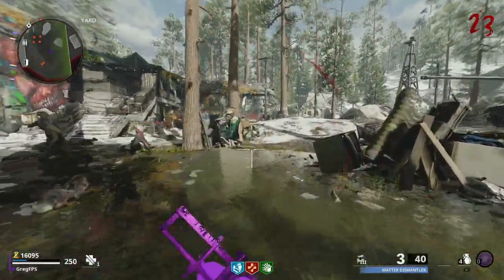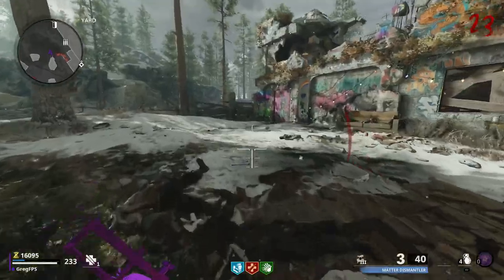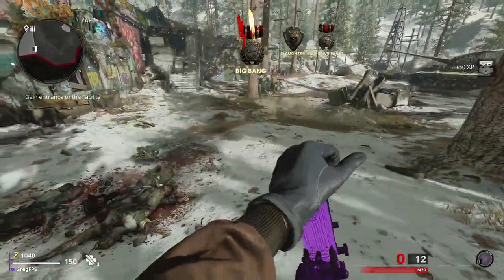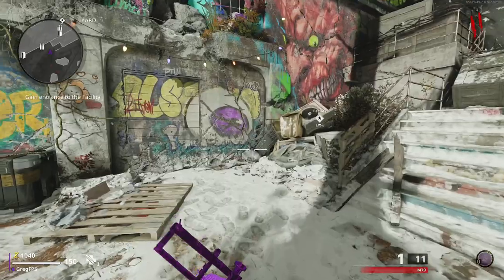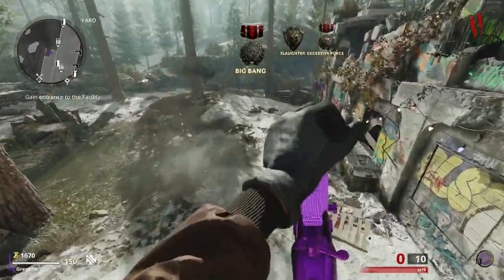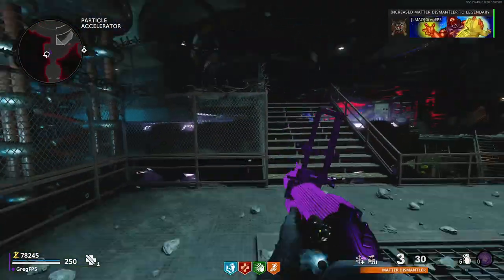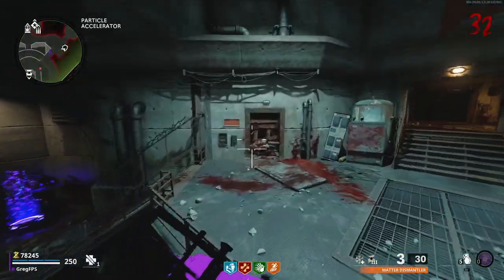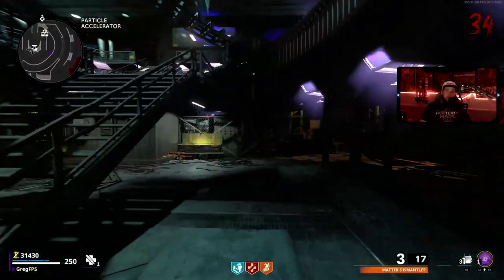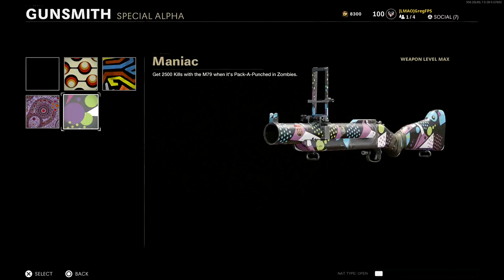This challenge took the absolute longest, but once you get used to it you'll keep doing it over and over. On round one in solo you spawn with six zombies and can kill all six in one shot with an unpacked M79. On round two it starts taking two shots, which can be annoying. Keep upgrading your M79 — try to get the legendary version by upgrading at the armor station and pack-a-punch three times. You'll have points left over to hit the box and try to get the Ray Gun as your secondary.